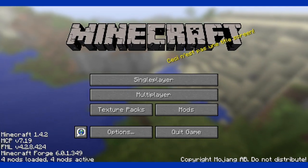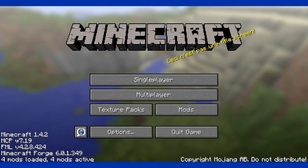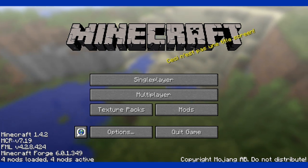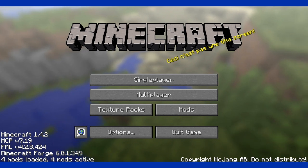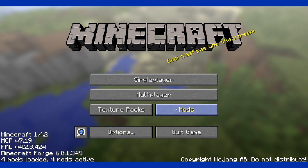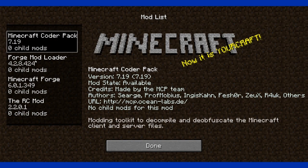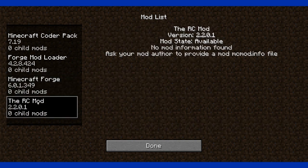If you are in your Minecraft, you'll probably see new things in the left corner — the versions of the mods. You see Minecraft Forge and four mods loaded, four mods active. If you go to Mods, you can see which mods are active: Minecraft Coda pack, Forge Mod Loader, Minecraft Forge, and the RC mod.